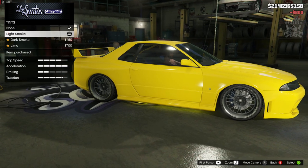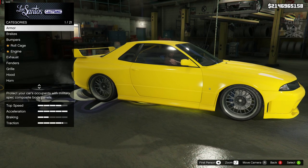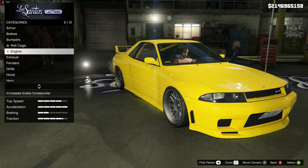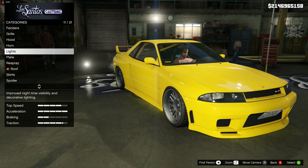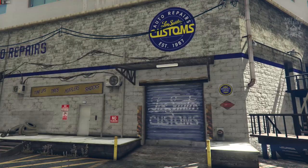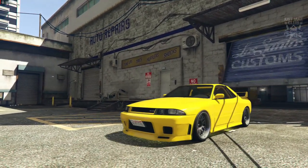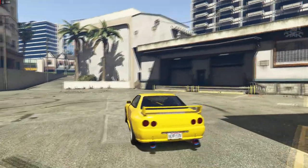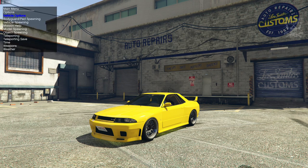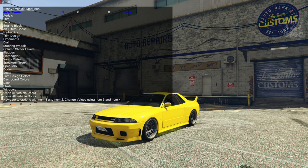Once we're here we're going to grab the bulletproof tires, and to finish off the build we're going to go with light smoke window tint. But we haven't actually finished because there's something glaring that's missing — in LS Customs we can't get the livery option for this car, which is weird. So we're going to jump out of LS Customs back onto the street. Even without the livery it looks amazing — but I'm going to go into my mod menu, into vehicle options, and bring up the Benny's vehicle mod menu.